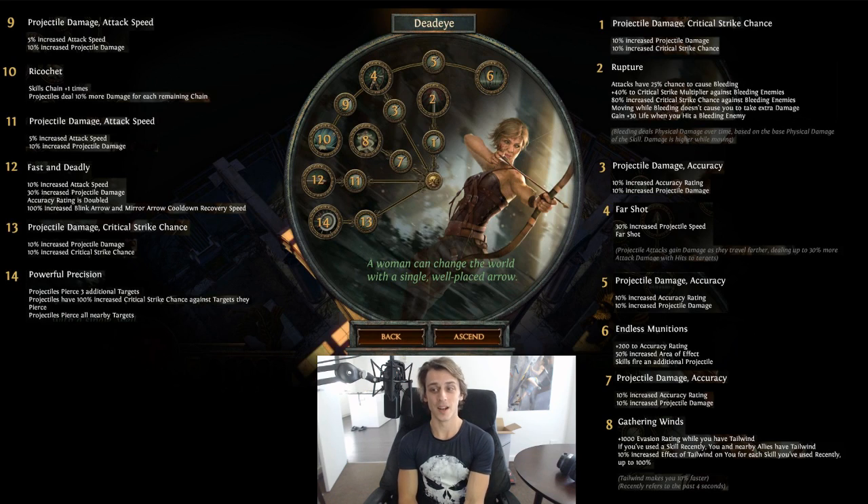Now let's get to one of the three that's actually exciting from today's reveals: Deadeye. Both Deadeye, Trickster, and Occultist have me excited because they have a fairly substantial rework and feel really well tailored. Starting with Deadeye's smaller nodes - one and two - Rupture still has the bleed stuff and the multi, with a bit of extra crit. The big change is 'gain 30 life when you hit a bleeding enemy,' which can be pretty useful sustain with fast attacks.